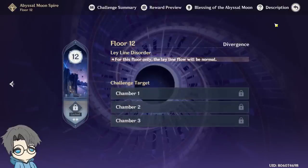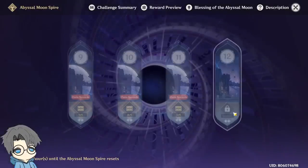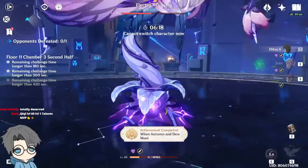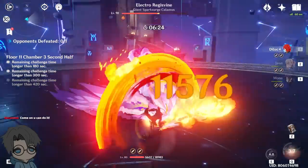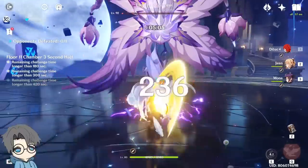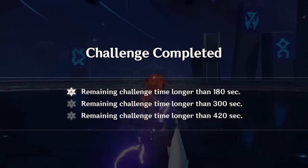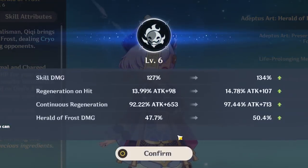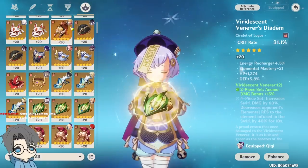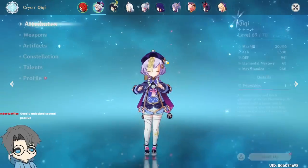Wait, I can't even actually go to floor 12 because I only have five stars here. I actually kind of forgot — you need six stars to proceed. I want to save my Jean ult for when I actually need it. No fucking way. Can I just go straight for it? Yeah, this is over. Now we can go to floor 12. I guess I could use my Jean artifacts which I put on Venti — just steal the Venti artifacts which were originally Jean's. This looks pretty good. I feel like I can do floor 12 now.